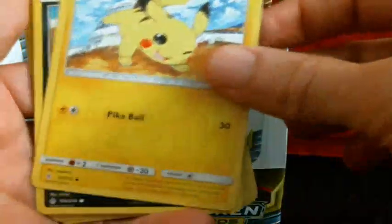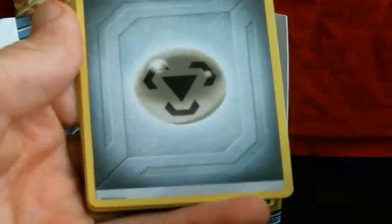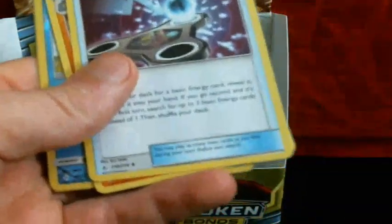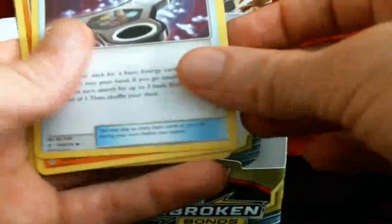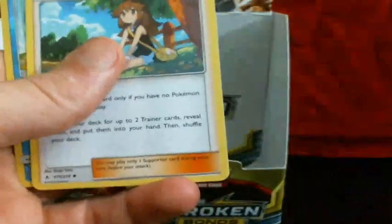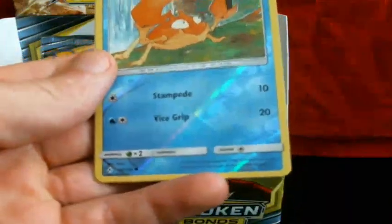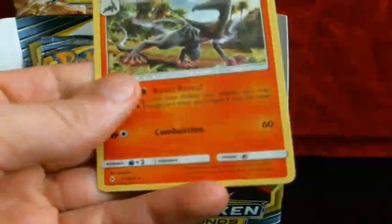So we got Ghastly — smug little guy — Togepi, Pikachu, Murkrow, Raihorn. Metal energy — boo. Energy Spinner, Raihorn, Green's Exploration, Reverse Krabby, and it's a Azurill.